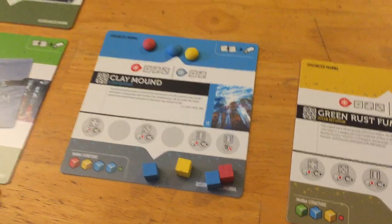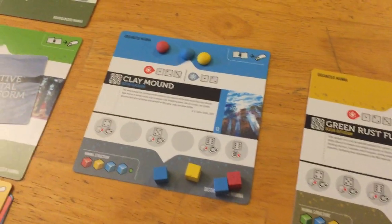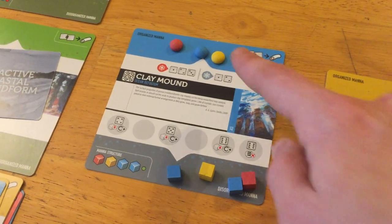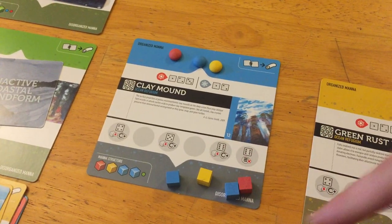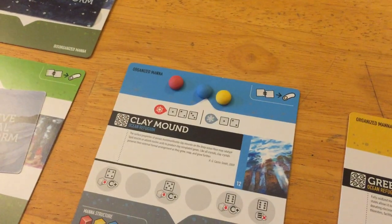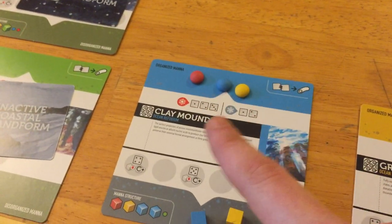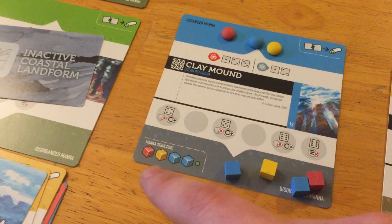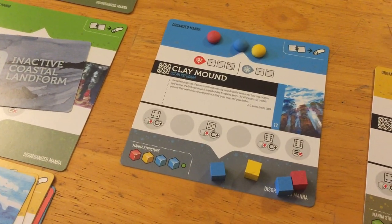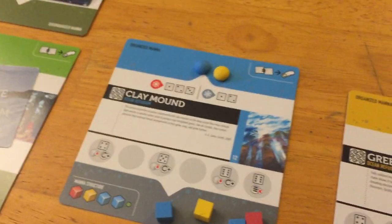You don't roll for each player — you roll for each refugia with bionts on it, so it's important to know who makes decisions. The way you tell who's in charge is: who has the most organized cubes and/or domes? If everybody's tied, look at the mana structure dot order. Red is first, then yellow, then blue, then green. So if it's tied between yellow and blue, yellow wins because they come first in the structure.